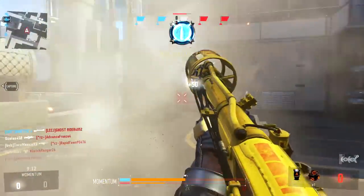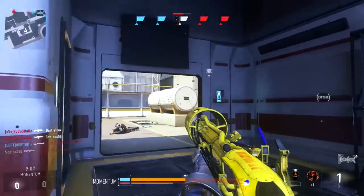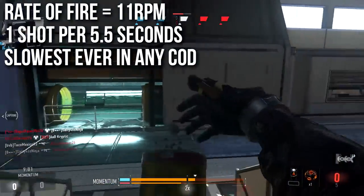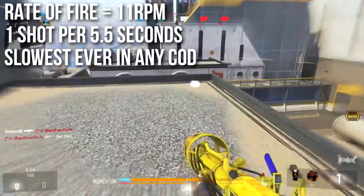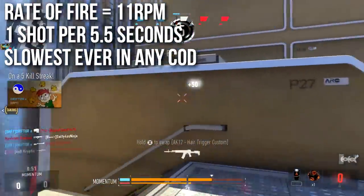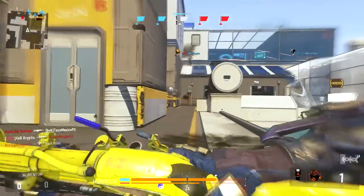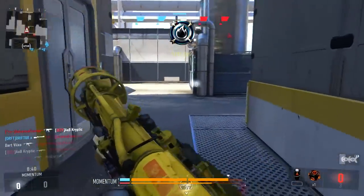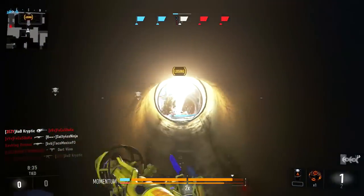However, the weapon has severe downsides. Most notably, you have to wait five seconds between shots because the rate of fire is only 11 RPM — the slowest I have ever seen in any Call of Duty game. You fire once every 5.5 seconds and have to reload every single time. You can't cancel the reload animation: climbing, sprinting, or Y-Y-ing stops it and forces you to start over. This is a major pain and really slow.